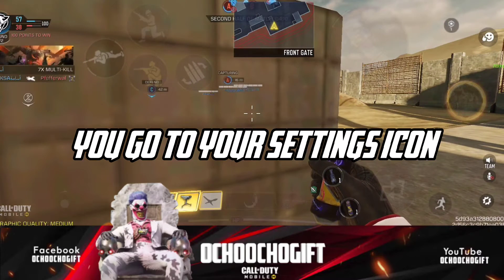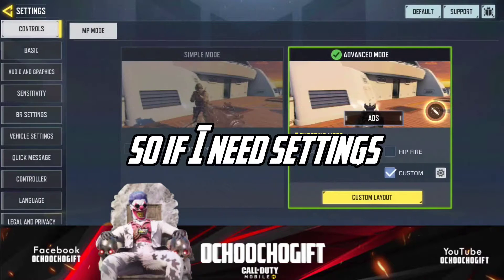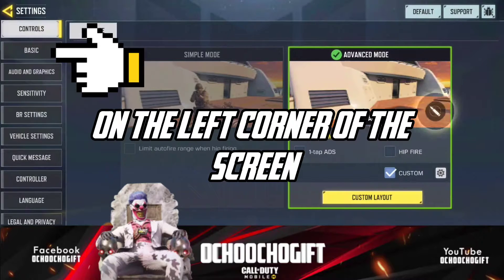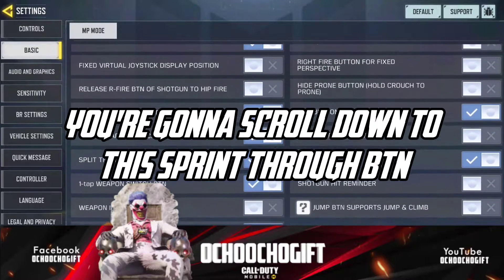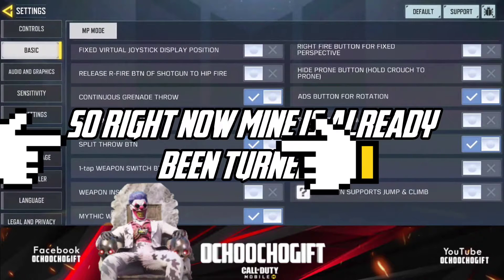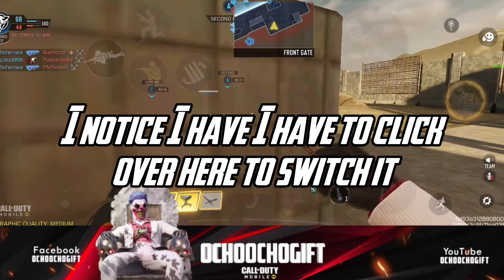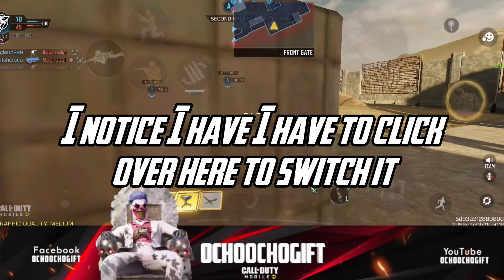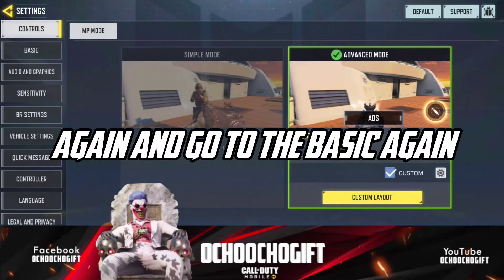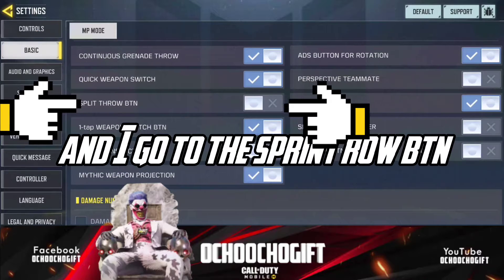Go to your settings icon. Over here you're going to go to the settings, then go to the Basic icon on the left corner of the screen and click on Basic. Scroll down to the Split Throw BTN. Right now mine is already turned on, so if I disable it I have to click over here to switch it. Go to settings again, go to Basic again, and go to the Split Throw BTN.